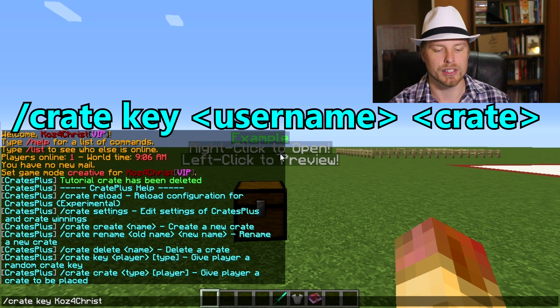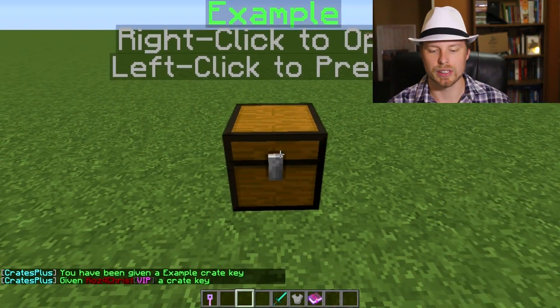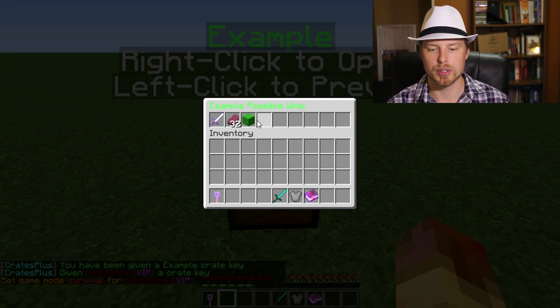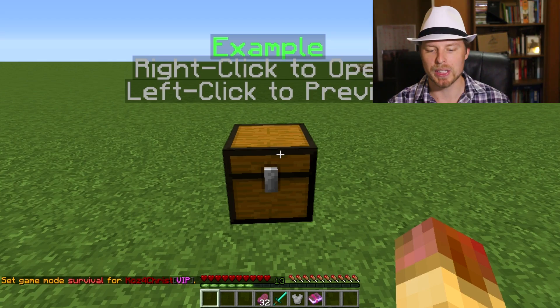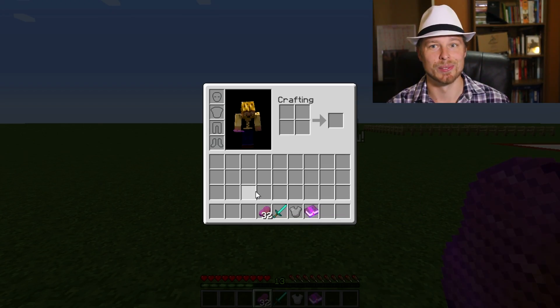You're going to do 'crate key', then the username, then the name of the crate — and note it is case sensitive when setting up your crates. When you left click on the crate you can see a preview of everything you could win, and when you right click on it you actually open it. I got Super Beef with Sharpness 100, which is crazy.